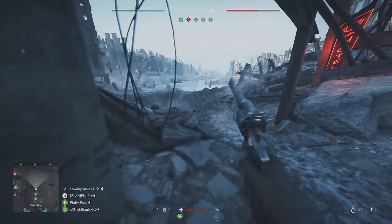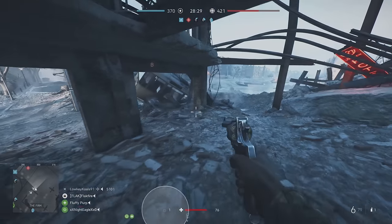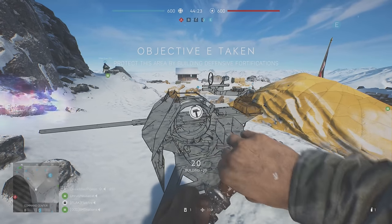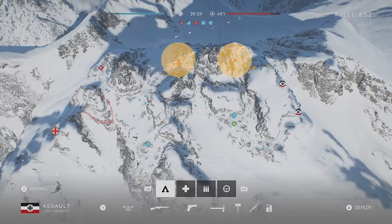You might want to keep an eye on your right flank, however. For Fjell 652, there are a few useful fortifications that can be built, and the AA guns are by far the most notable. You'll find the most useful ones on the ridge overlooking Edward, on the north side of Charlie, and there's yet another one located north of Alpha.